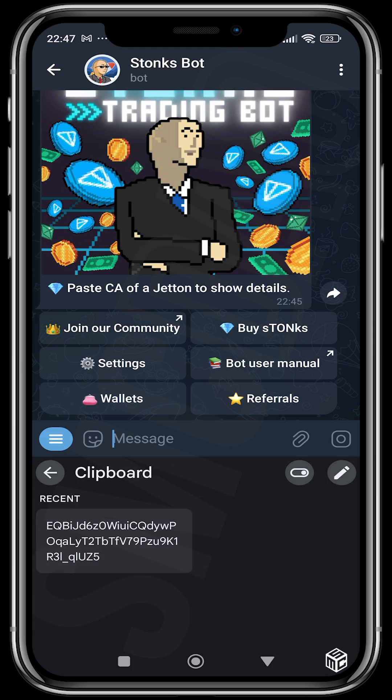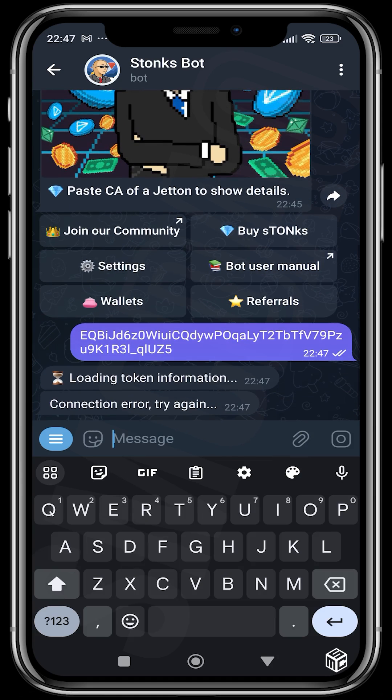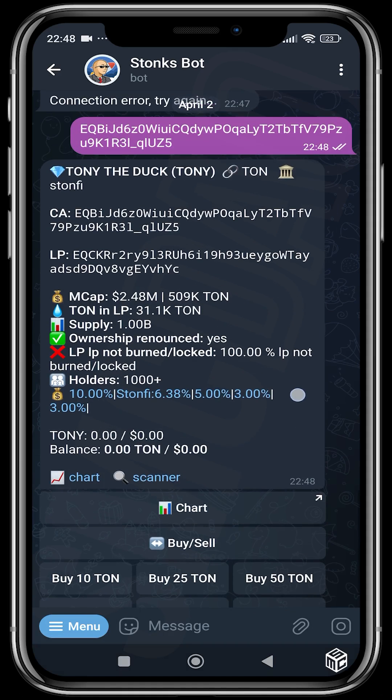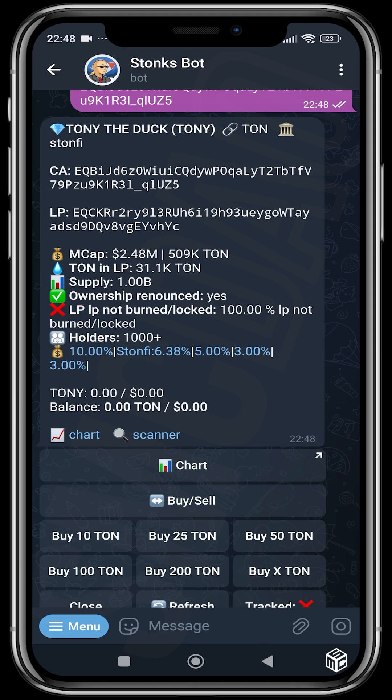Now head over to buying tokens. I have the contract of a high-ranking project on TON — Totally the Duck — which has done really well. Here you can see the contract, the LP address, market cap in dollars and in TON, the TON in the LP, the supply, whether ownership is renounced, whether the LP is burnt or locked, the holders, and the distribution of top holders. You can see the liquidity pool is on StoneFi, which is holding about 6.38%, so the major liquidity is on StoneFi.